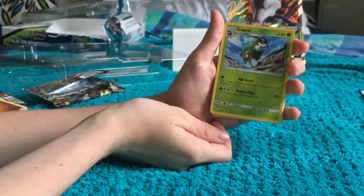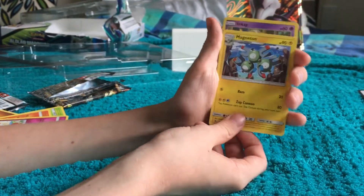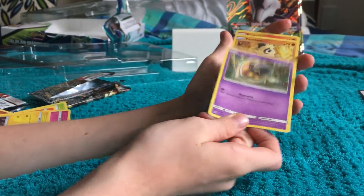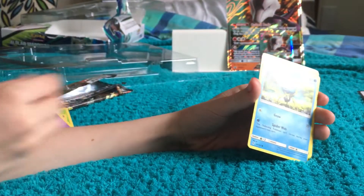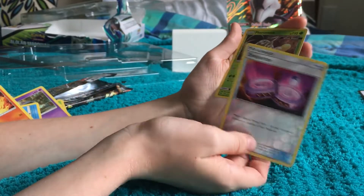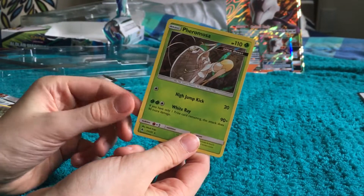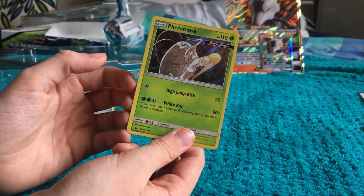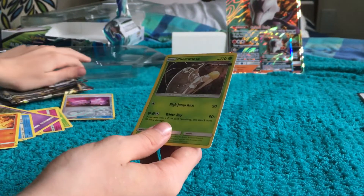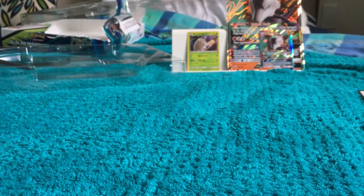If we don't get an ultra rare here I'll be very sad. We have Fighting Energy, a Garbodor, Fennekin, Floette, Magneton, an Inkay, Pancham, Dusclops, Fennekin — nice artwork there — and a Poipole! Yes, finally an ultra beast! So this is a really good Pokémon. Out of the whole opening we only get one of those. It's a hollow rare.